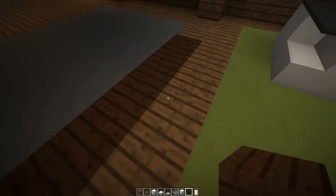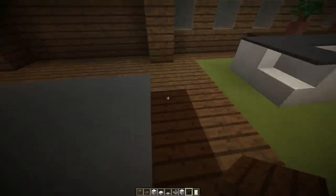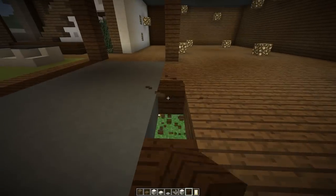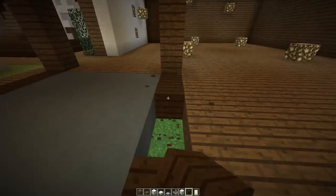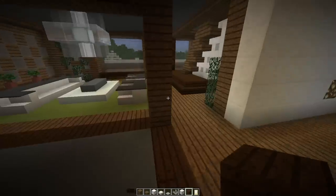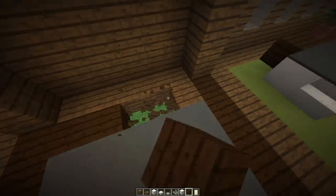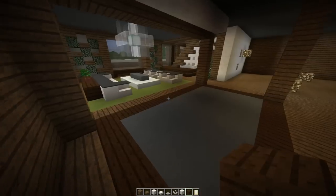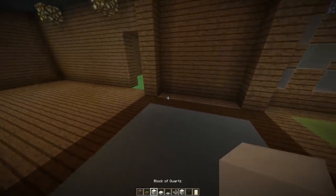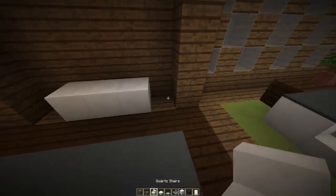One thing you could do to break this up — the transition between these two blocks is a little bit odd. Sometimes you can take a stair or something to blend that in a little bit better. We might try that in a second; we just want to get this all down and ready so we can add our table. I was trying to figure out whether to do another large style house like this or try something smaller — I just haven't quite decided.